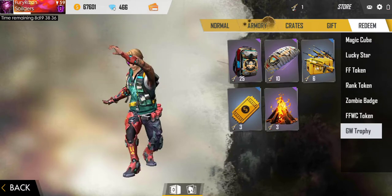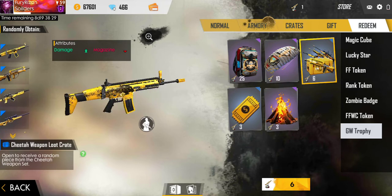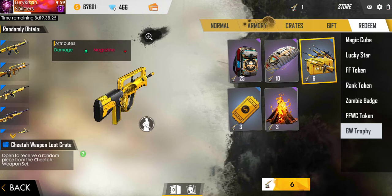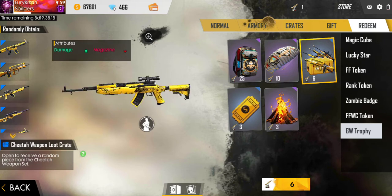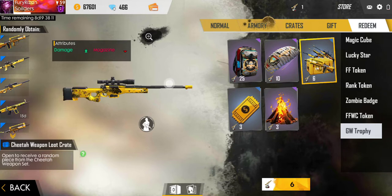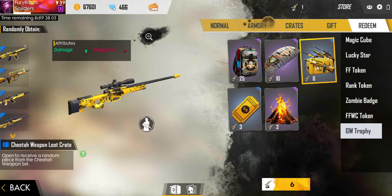You can see over here, this is a skin which Garena is providing completely for free. This is a SCAR skin — damage is increased and magazine is decreased. Since damage is increased, this will be an overpowered gun for us to use. We will be getting double damage. You can also see we have an SKS skin and an AWM skin, which also gets two times damage.